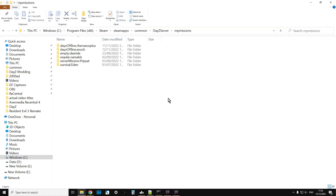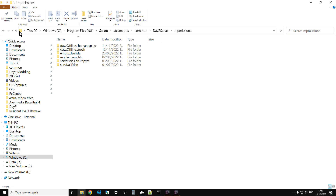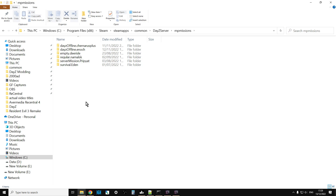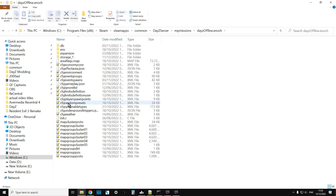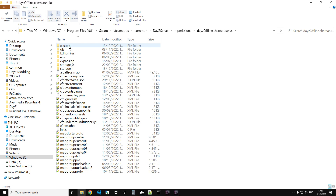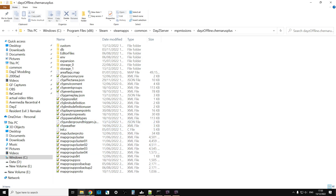On your server - this is my local server - if you go into the mission files in Enoch, which is the Livonia server, you'll find cfgundergroundtriggers.json. It's worth opening that in a text editor and having a look at it. When you go into your Chernarus server, there will be a cfgundergroundtriggers but it will basically be empty. To understand how these work, go to Bohemia Interactive's wiki - there is a document all about it and I'll put a link in the description below the video.